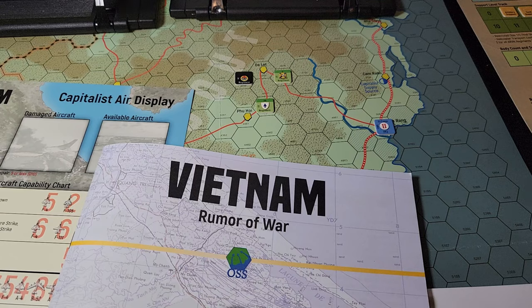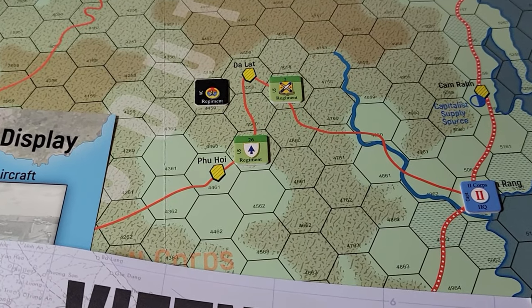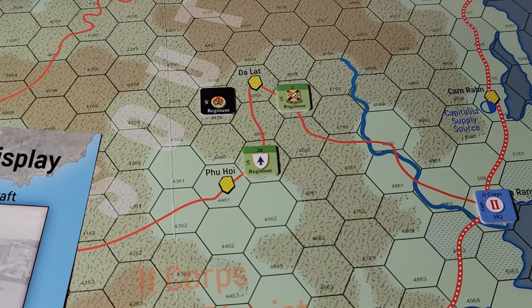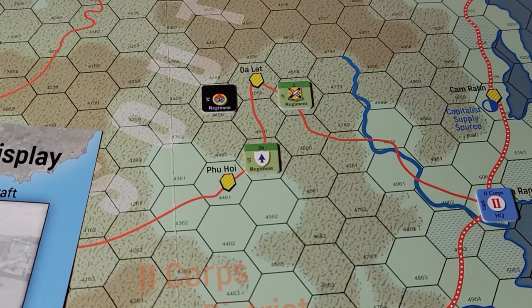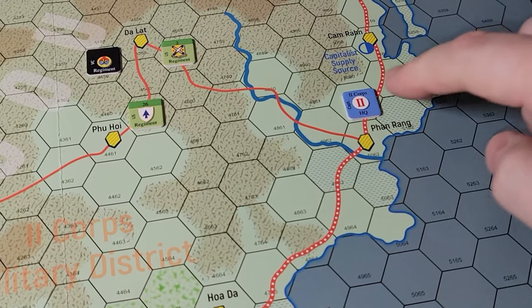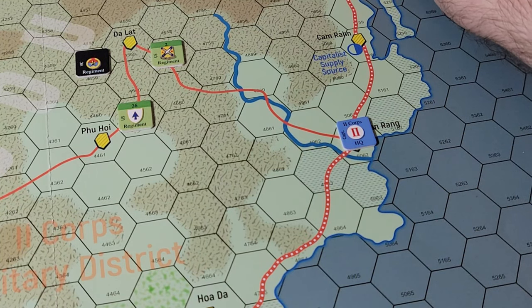What I want to do is go over this game and some of the basic mechanics. The first one will be movement and combat. I have a little situation set up just outside of Dalat. We have a Viet Cong regiment that's going to be cut off by elements of the 1st Infantry Division — the U.S. 2nd, U.S. 26th. And we're going to try a combat here. It's going to be weird, so just buckle up.